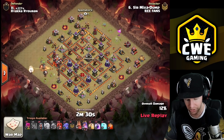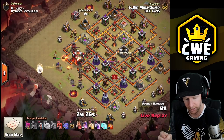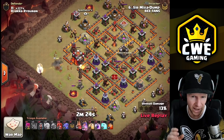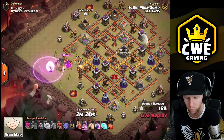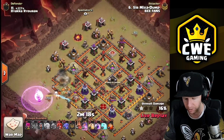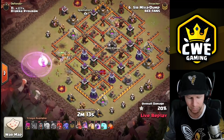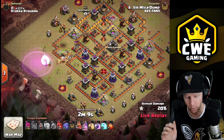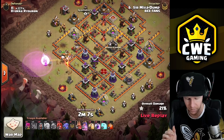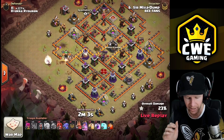He's coming in with a queen charge over in the corner by the town hall, trying to clear all the outside buildings to get the valkyries to attack the wall. The queen is going to step all the way in there. I don't think he knows which way she's going to go - he's just going to wait and see which way she wants to go, then react appropriately.